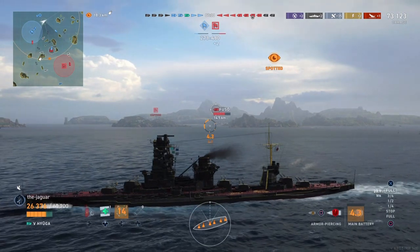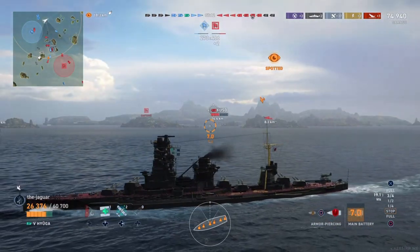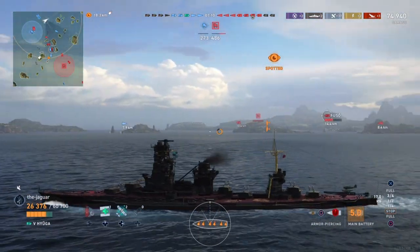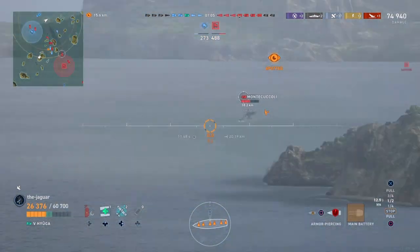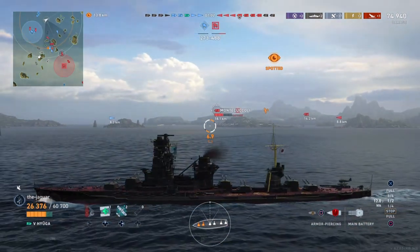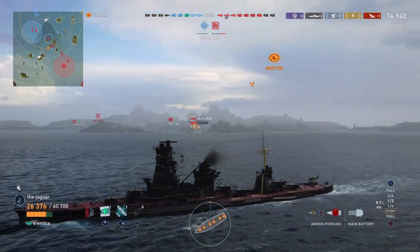New ships of the update: the Japanese tier 4 premium battleship Myogi, based on the Project B-40 precursor design of the Kongo class. She has six powerful 14-inch guns with two turrets at the rear, is pretty quick, and sports respectable AA and secondary outfits for her tier.